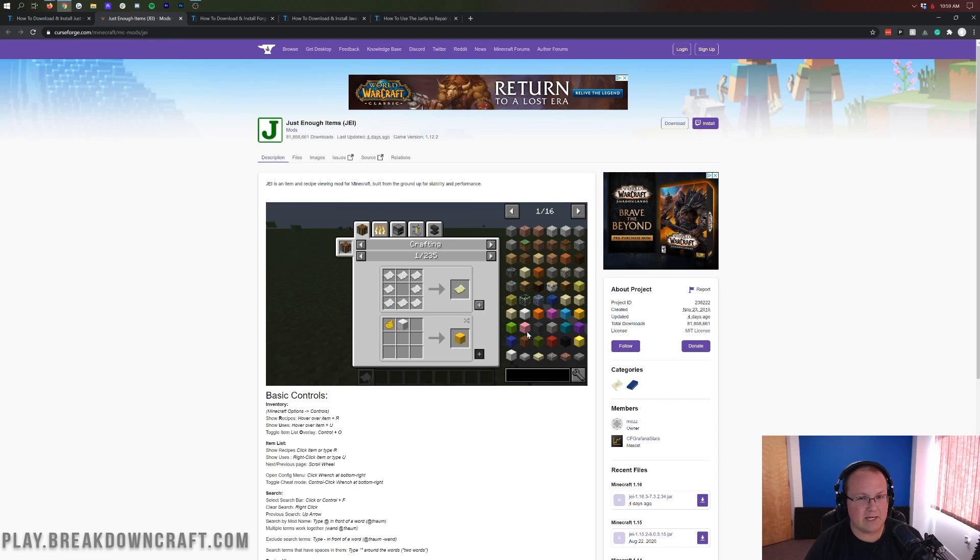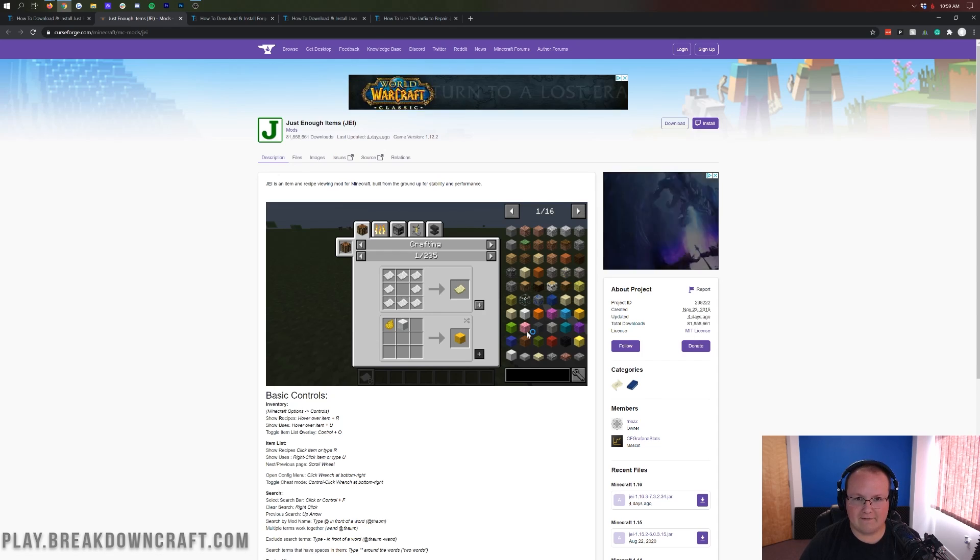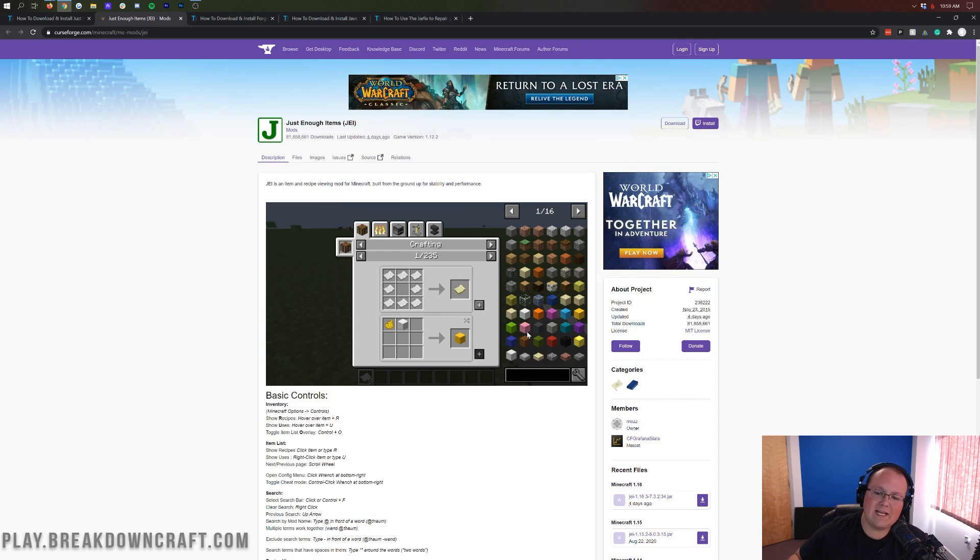Now that's cool for vanilla Minecraft, but it's really, really cool when you're running it with other mods. Let's say you wanted to install Refined Storage — that has so many different tech blocks and things. Who knows how you craft half of that stuff? Instead of having to always go back to the wiki, if you have Just Enough Items installed, you can learn in-game by just clicking on the block directly and see how to craft it. That's why this is such an important mod, why it's so popular, and why most people want it.